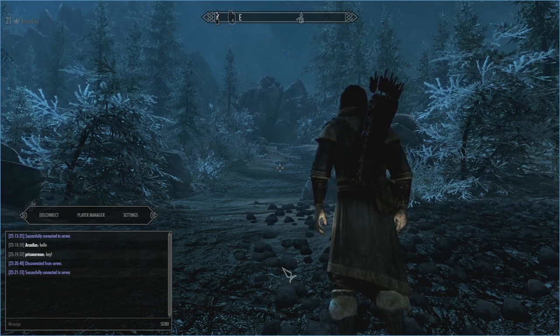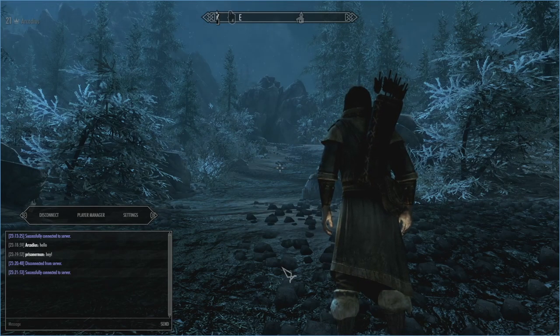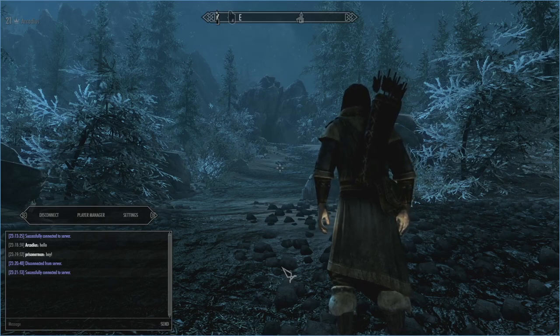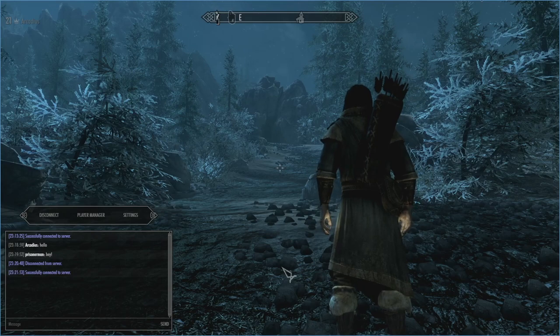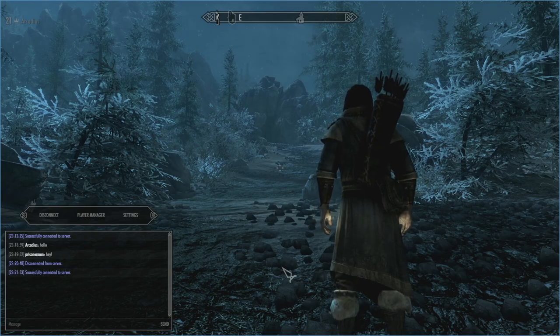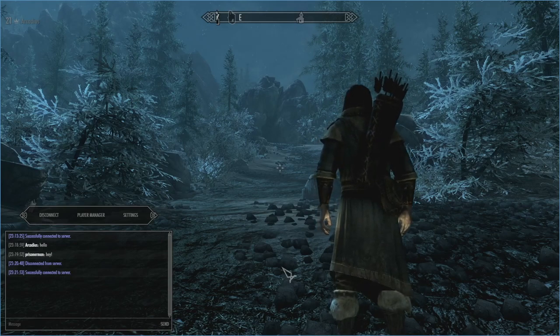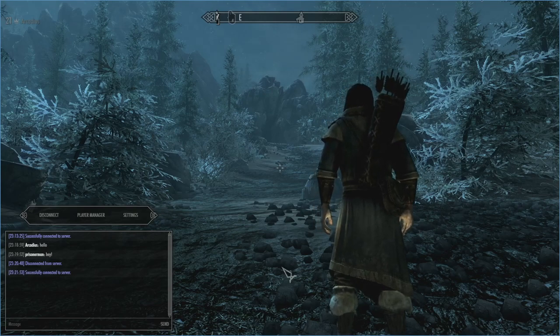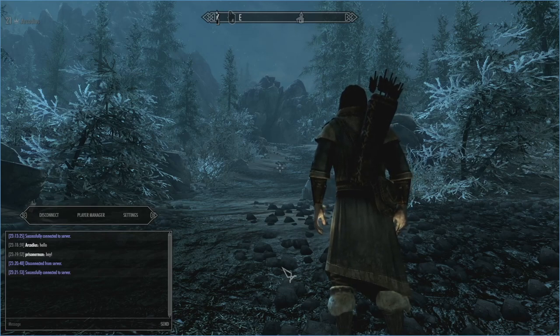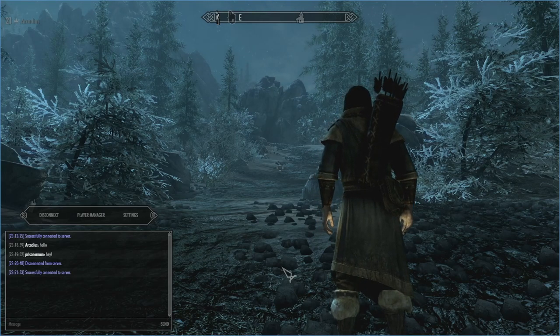That's all you need to do to get the client side of Skyrim Together Reborn going. The key thing is you'll always have to launch it from the Vortex mod manager in the tool section using the Skyrim Together Reborn launcher we created — hover over the icon and press the play button. You won't be able to use it if you manually launch from Steam or click the desktop icon for the GOG version. If you found this video helpful, please like it and subscribe. I'll be following this up with a Skyrim Together Reborn server guide covering multiple ways to get a server going, so keep an eye out for that.